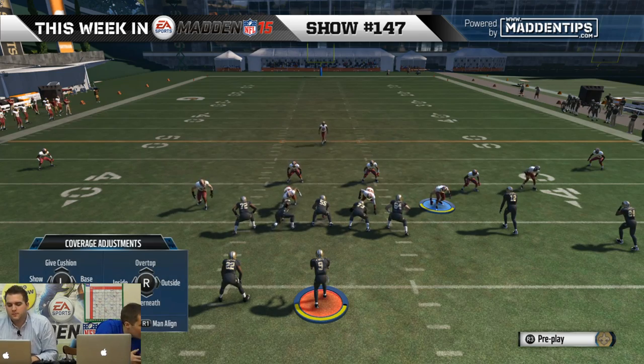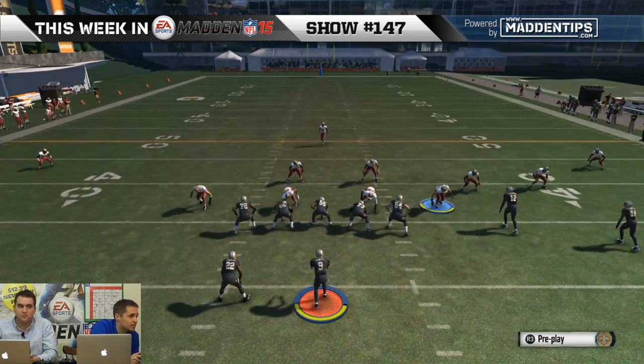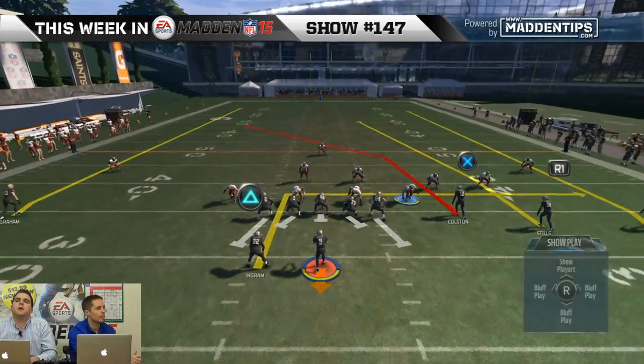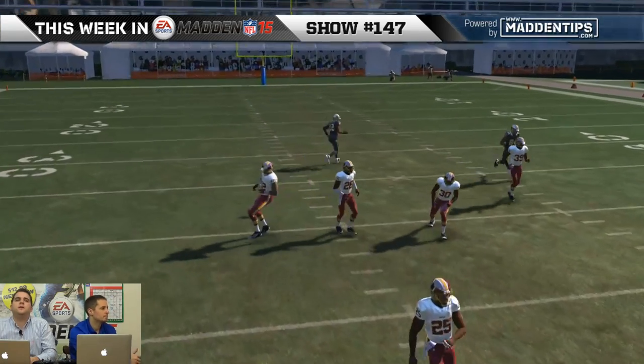Now to spotlight, you have to press triangle, X — Marcus Colston is X — and then X again to spotlight. So now I'm spotlighting Marcus Colston and let's kind of see what happens. We should show it first. The DB made a nice job there.